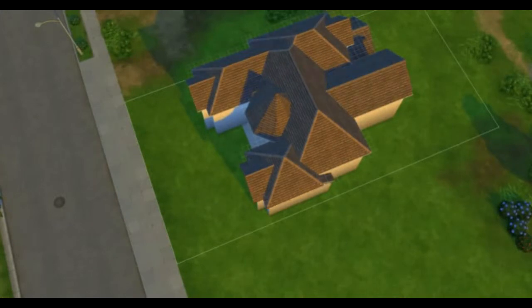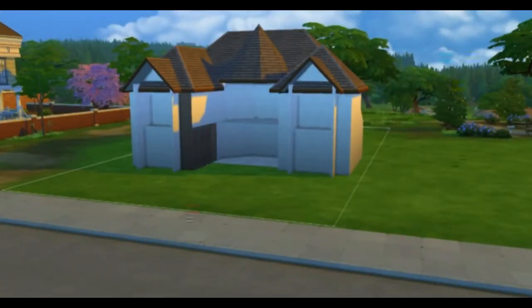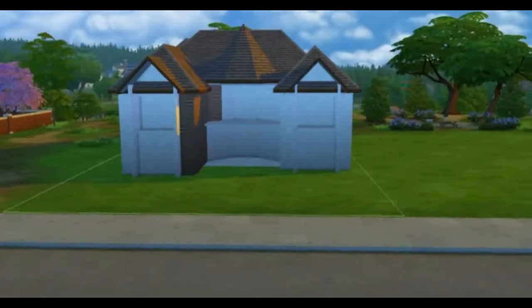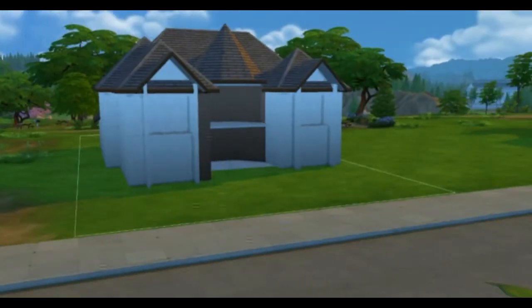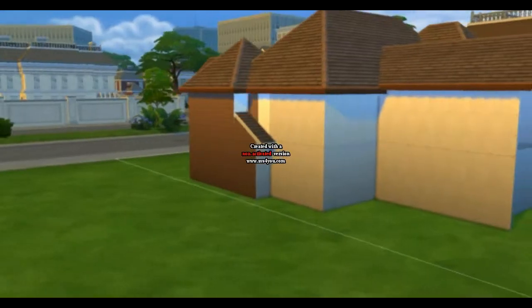Here comes the painting of the roof. And here I need the roof trim — dark brown roofing. Now, after painting the roof and its trim, it's time to paint the walls.